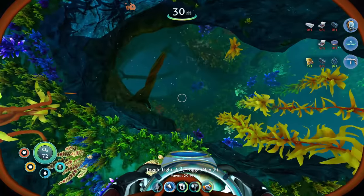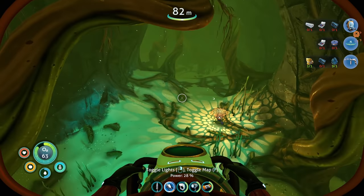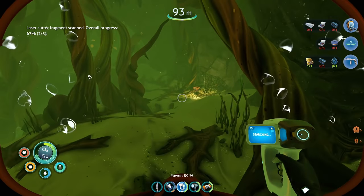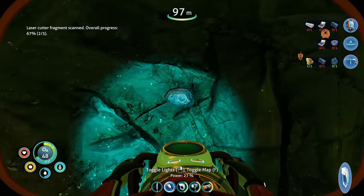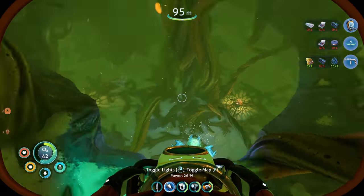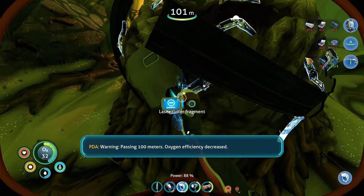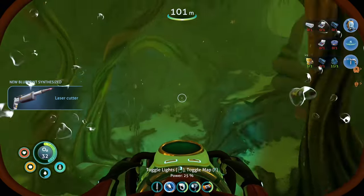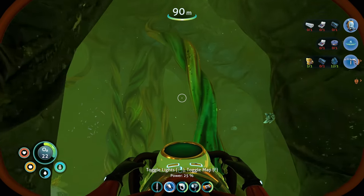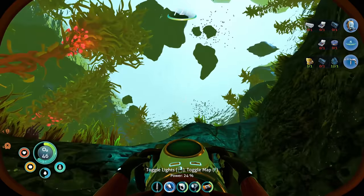We need a bigger oxygen tank. Let's keep looking down here — there's a whole bunch of goodies. Trying to look for any fragments. There's another laser cutter fragment right there. More silver! Warning: passing 100 meters — laser cutter fragment. Oxygen efficiency decreased — I know, I'm sorry, trying to do all of the things. 30 seconds of oxygen remaining, we probably should head out. There's an oxygen plant! I think we have the silver now — yes, we got the silver!